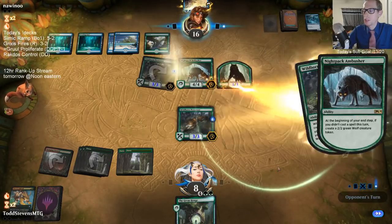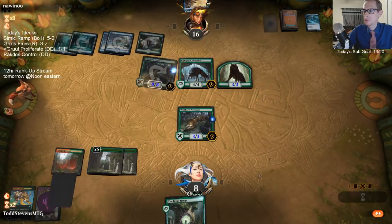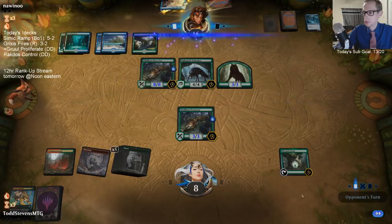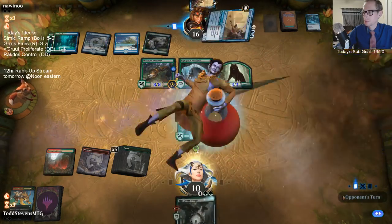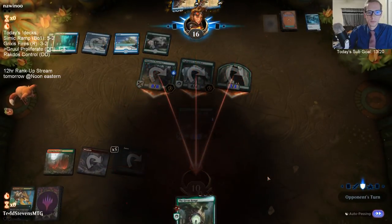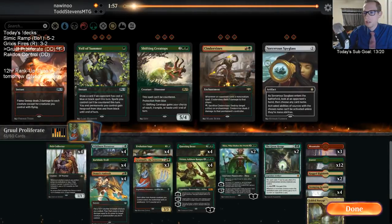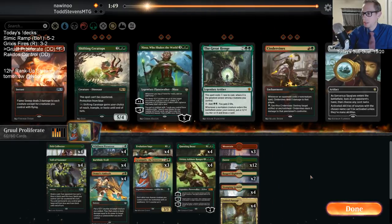I don't know what Dimir Tempo is - I don't really have any thoughts on it, I don't know what that is. What's in Dimir Tempo? My opponent is drawn very well. Just because somebody else made a Dimir Tempo deck doesn't mean that I've seen it or know what would be in the deck. I just don't know what that looks like.